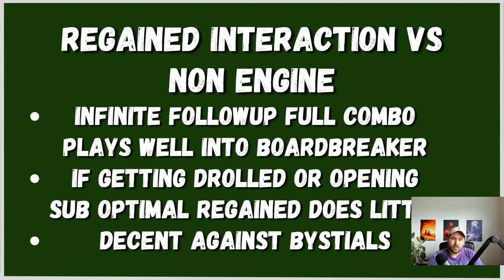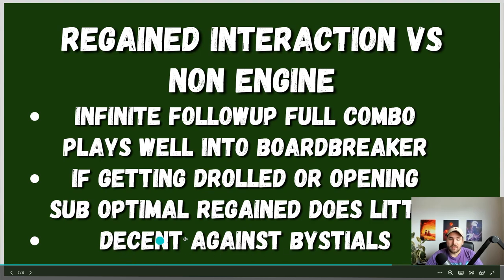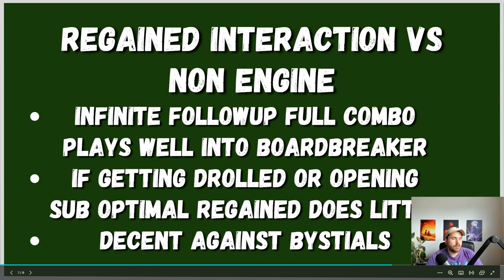If you are getting Drolled or opening suboptimal and you get hit by low impact hand traps, it's kind of hard because you just don't have enough. The Regain does very little for you if you only end on like Seal plus Regain and you don't have the Despair in there because you didn't have access into the Rocket engine because you got hand trapped — you have lots of resources but you don't really have a use for those resources, and the opponent will probably just overwhelm you if you only have one Seal and nothing else. Regain is really good against Bestials though — every time they use a Bestial, they have to think: do you want to hit the Bestial so you cannot summon off Regain? But you will always get a draw off Regain. So if you are in a Dragon Mirror, having access to this Regain is really solid, because you will just keep plussing whenever the opponent does any of their plays.